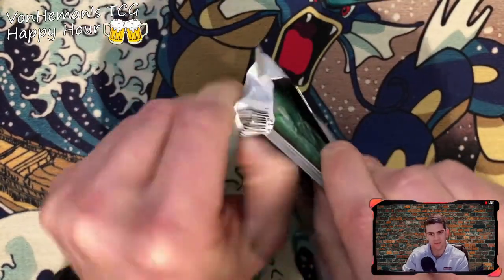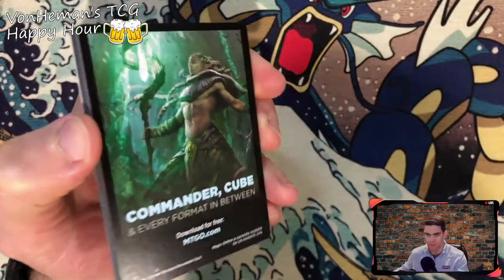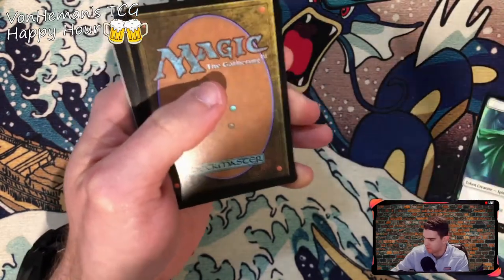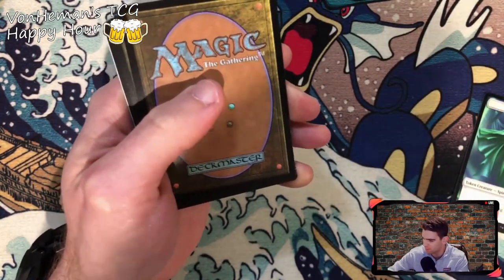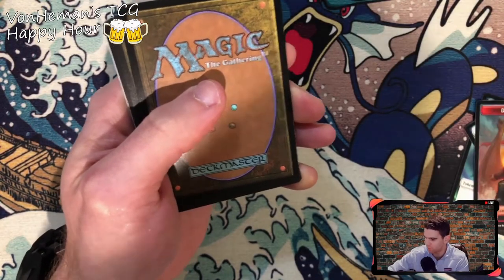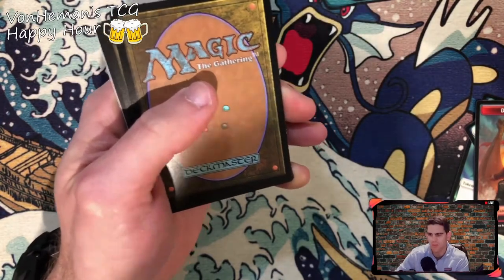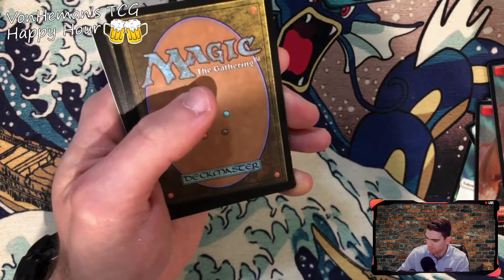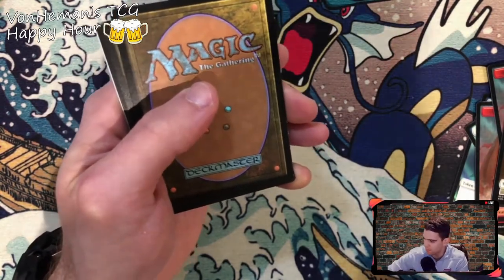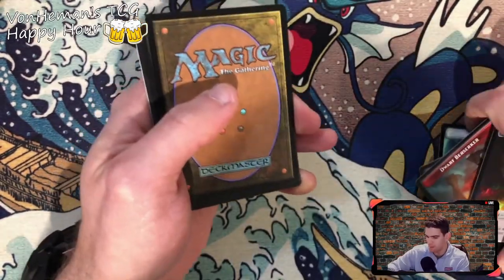I've noticed only some of these packs come with this little Magic: The Gathering Online or Arena postcard. Not all of them have it. Oh, there are tokens on the back — I wasn't even paying attention. It's a Spirit Token. Human Warrior on that one. Dwarf Berserker — we need those cards. Why am I not paying attention? Treasure Token — cool! Got my token pile now. Why didn't you guys tell me to pay attention to that?